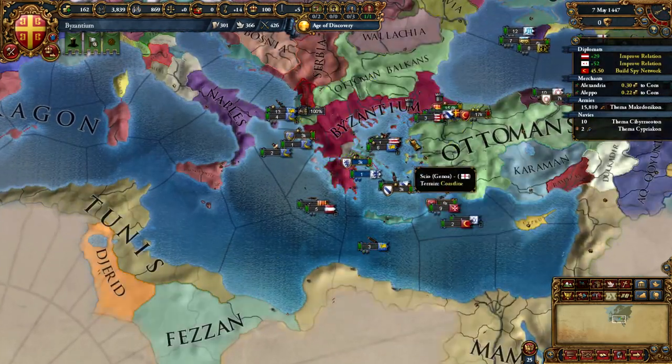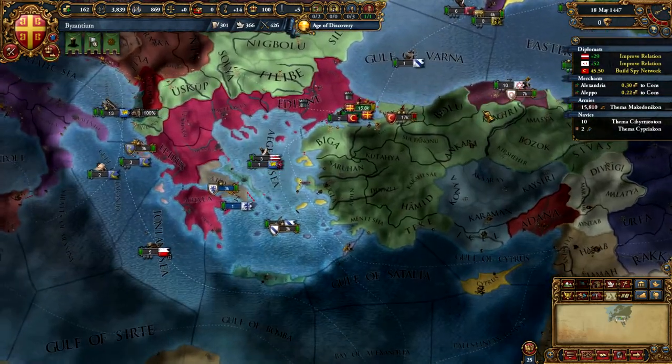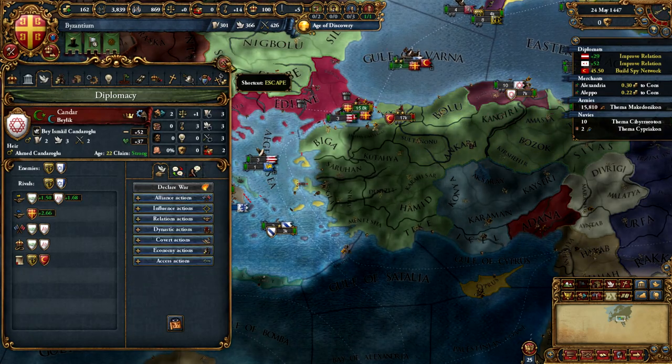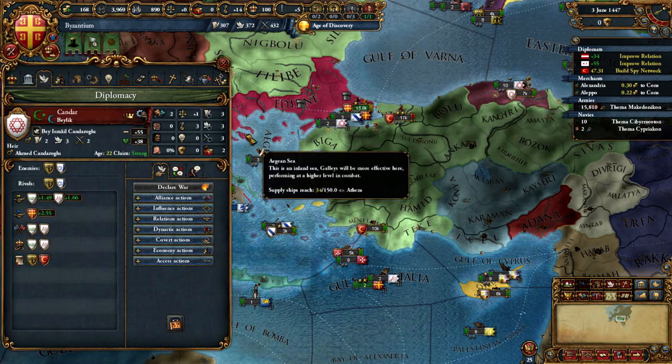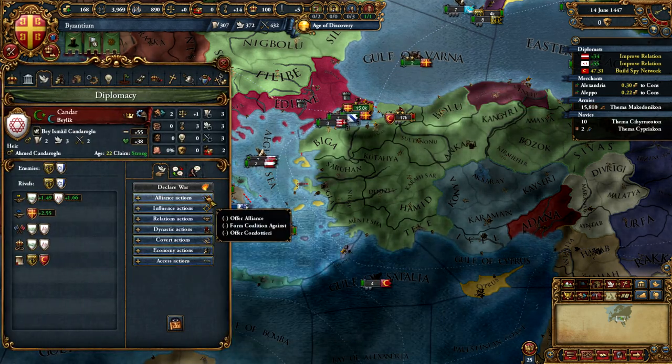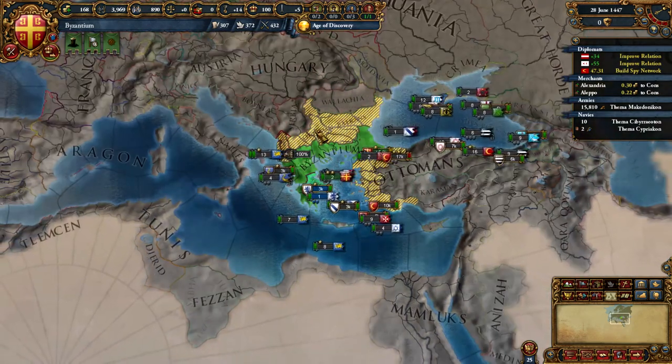In order to obtain that alliance with Jandar, you're probably going to have to break your alliance with Theodora if that's the case. However, you don't want to ally Jandar just yet, but instead you're free to do whatever you like up until the point that the Ottomans declare war on them.